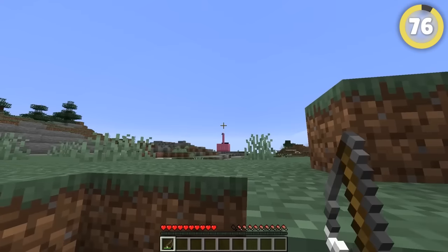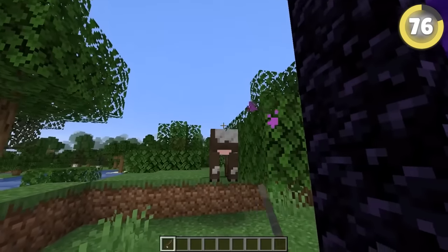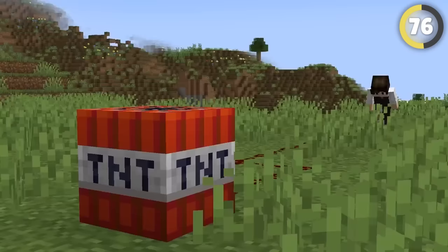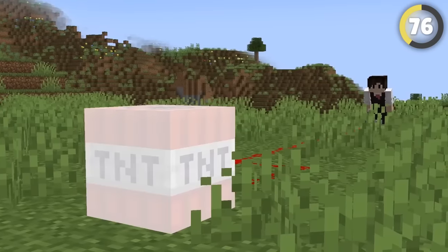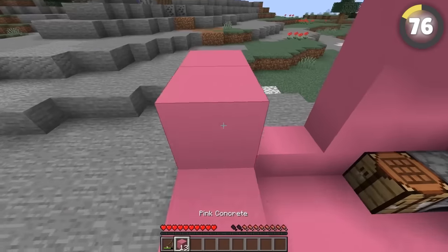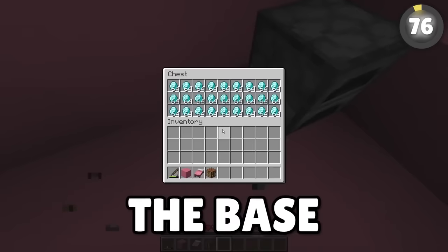You can ignite TNT from miles away with this glitch. If you attach a fishing rod to something and walk into the nether, the game will glitch and your fishing rod will have infinite range. Use it to set off TNT next to the enemy base from as far away as you can, then run over and pretend to help to get into the base and take what you like.